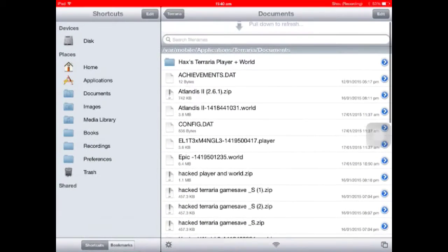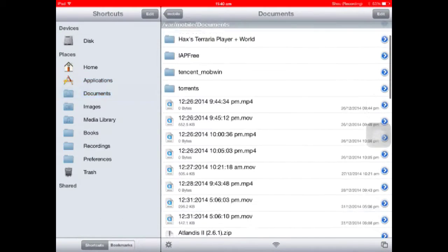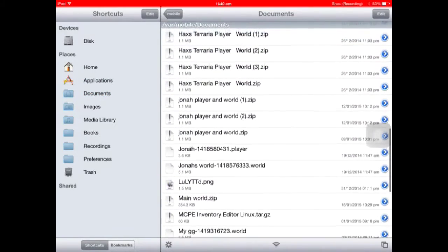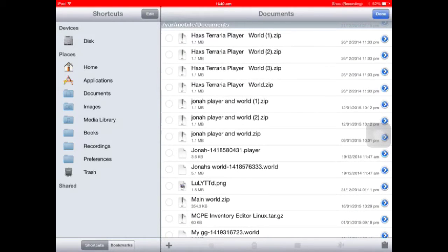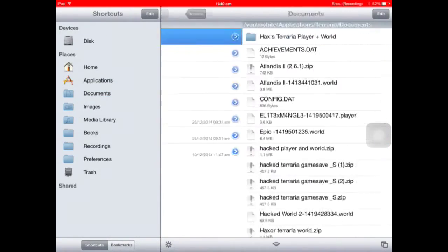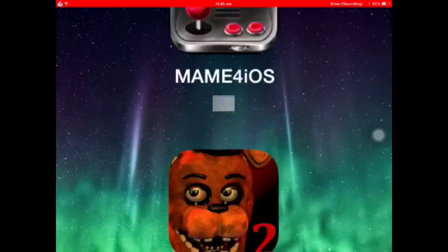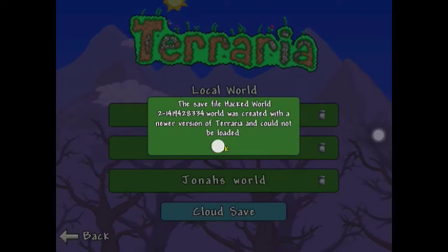Go back on iFile, go back to Apple Documents, scroll down to whichever world you want. Jonah's world - press that button, copy link, done. Then go to documents - not documents, applications - scroll down, Terraria, documents, edit, press that file button, paste, done. And then you go back onto Terraria. There it is - Jonah's world.